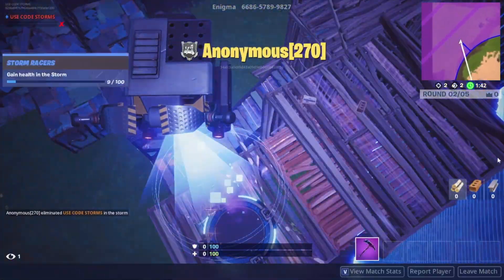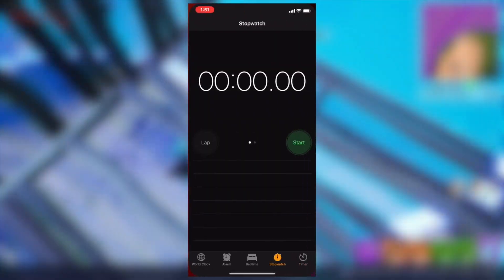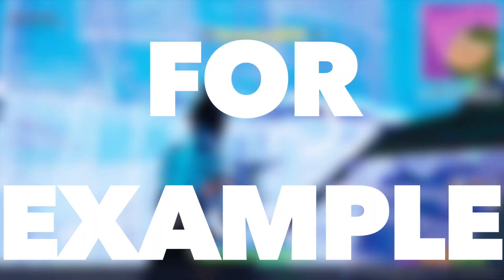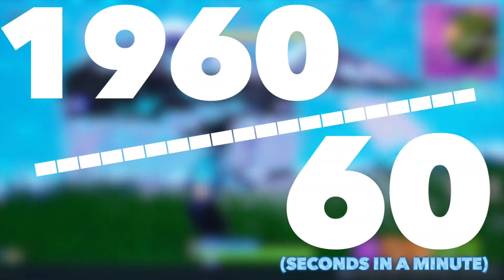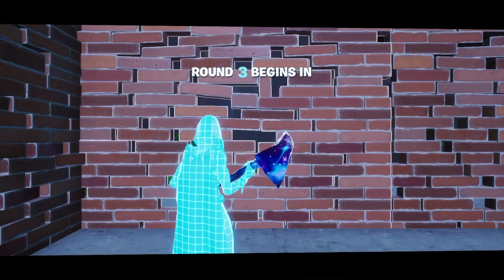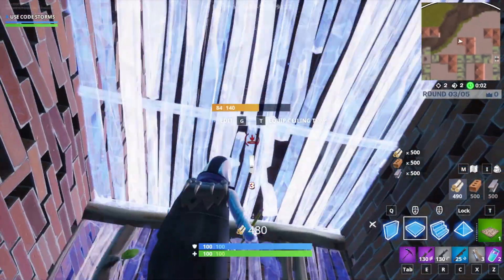If you want to figure out exactly how long it will take to download, open the timer app on your phone and time exactly how long it takes between each full percentage — for example, how many seconds it takes to go from 1% to 2%. Then take that number and multiply it by the percentage you have left, which in this case is 98. Finally, divide that number by 60 and you'll get how many minutes it will take. Keep in mind that number is only a rough estimation, as Wi-Fi and cellular speeds tend to fluctuate significantly.